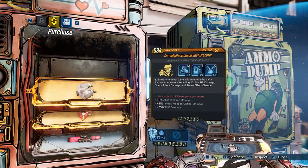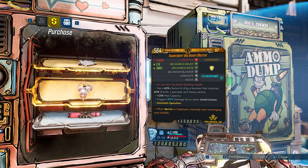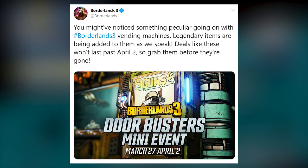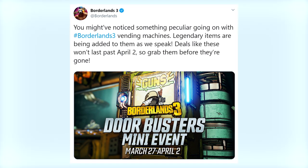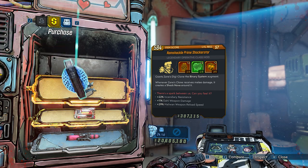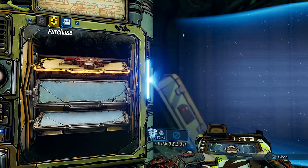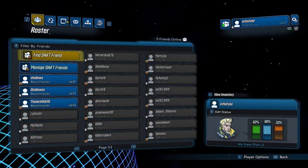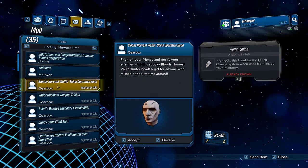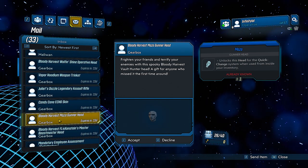We also have a new mini event from Gearbox - you might have realized that most vending machines now have a bunch of legendary items. This event lasts until April 2nd and all vending machines in Borderlands will now spawn at least one legendary item, appropriate to your current level. So if you're level 57, you're going to get some level 57 loot. Also, Gearbox is delivering in-game mail with skins from the previous event in case you missed any - just access your socials tab in the pause menu.